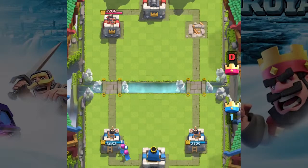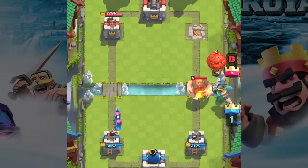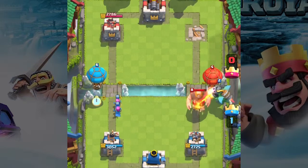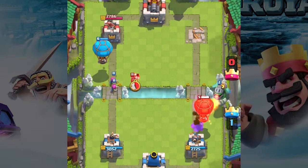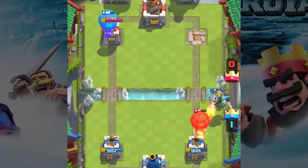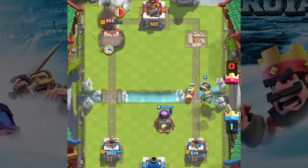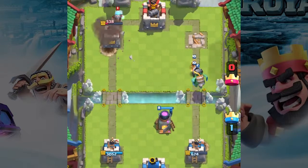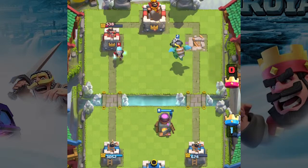What will he do now? Surprise, surprise, he got his own Balloon — what a coincidence. He uses a classic giant plus Balloon attack. What he did not expect is to see my annoying Lava Dragon that quickly melts them away, while we attack the left lane with our Balloon dealing huge damage to his left tower. I bet this drives him mad.